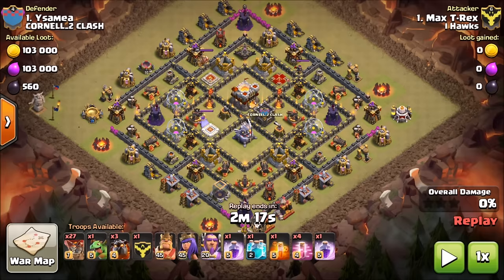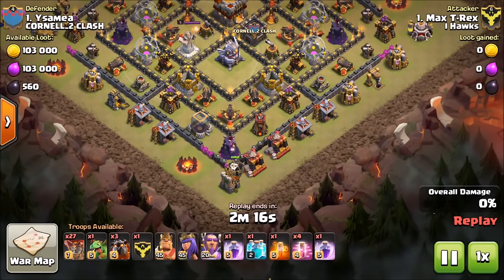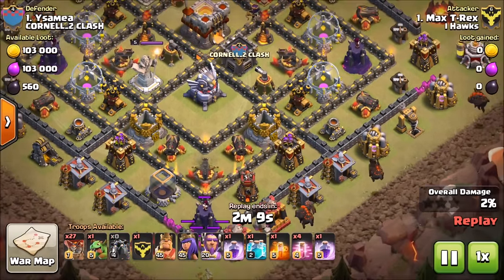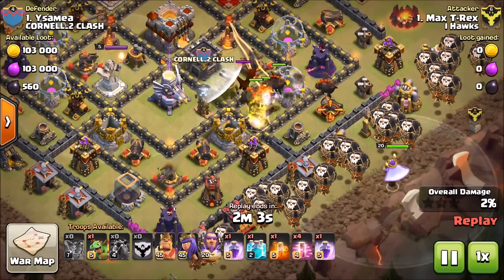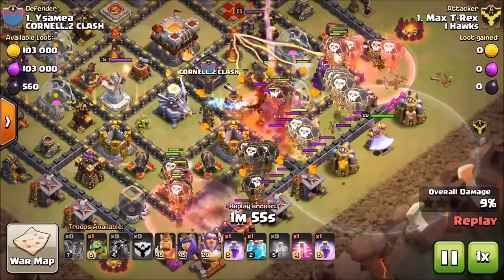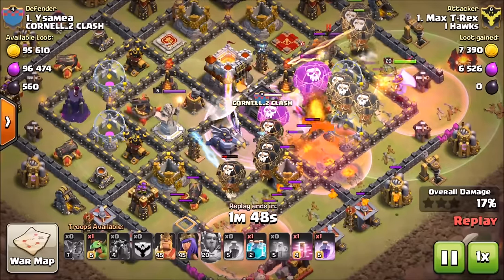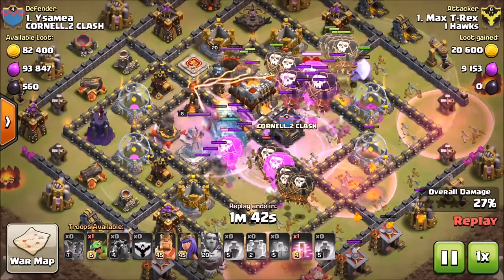Next we hop over to iHawks, our feeder clan. Max T-Rex is over there and had a nice three star against this Town Hall 11 base. Rex is going with a Quad-Loon — he drops his first loon to take out an archer tower, then brings in all four hounds with loons behind. He's also got a clone spell. The warden funnels everything in from the corners with a haste spell. The first hound pops, no big deal. The warden's ability keeps the loons alive.